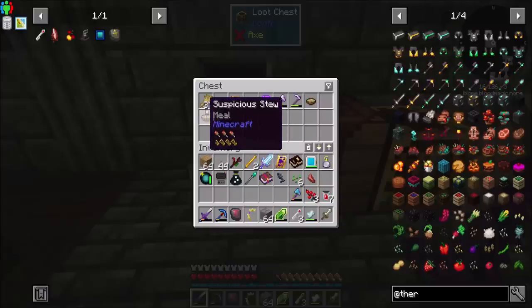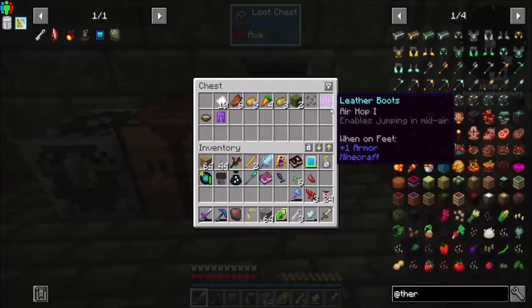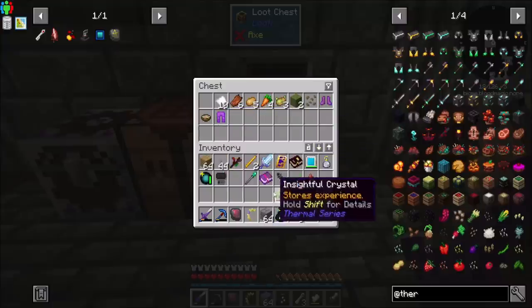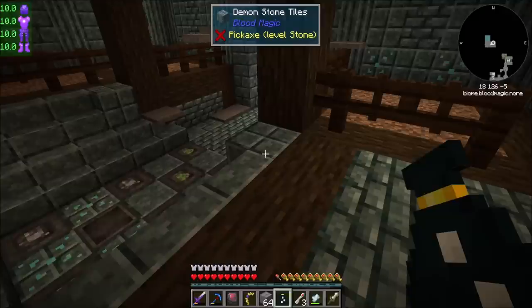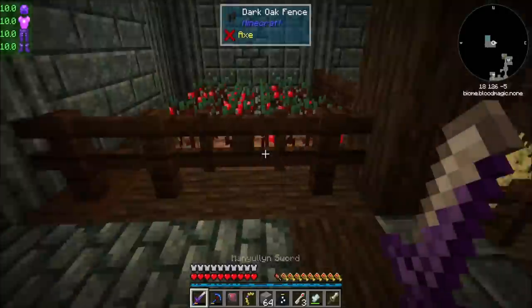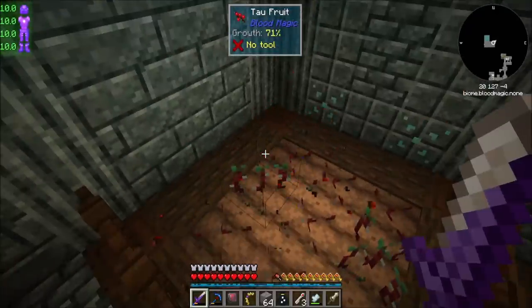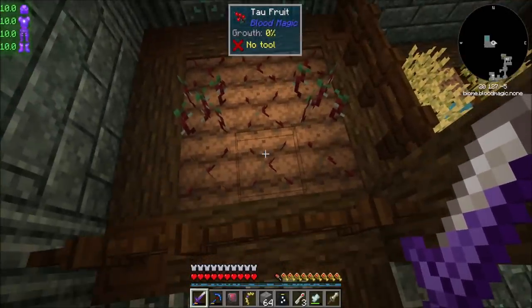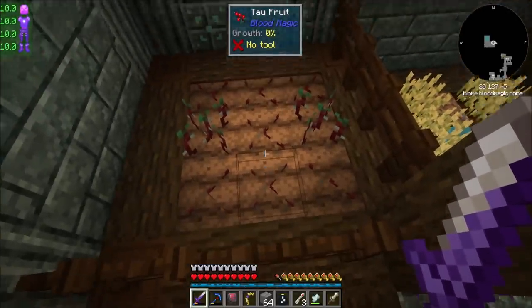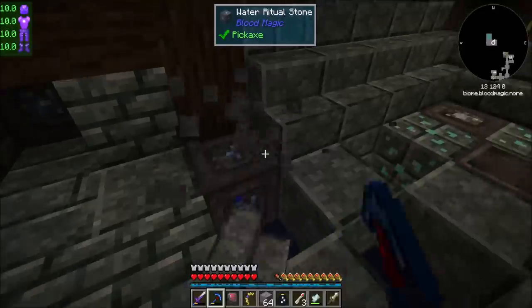I didn't know there was an Excavate Enchant in this pack, that's kind of cool. Things are looking nice and organized, a lot cleaner. There's more Tau fruit - interestingly, right-clicking it does work, so that's cool. It almost looks like it completely removes it; it's just that ungrown Tau fruit is really tiny. It's interesting that there's rituals here, or at least ritual stones.